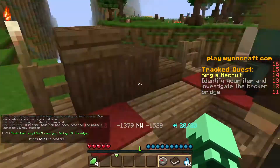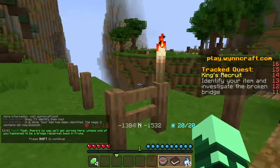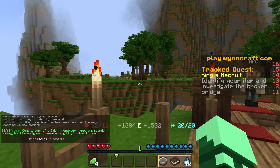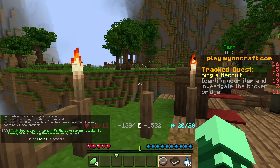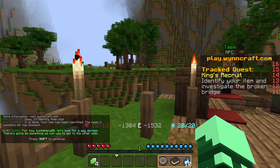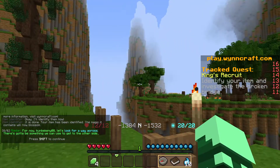The soldier mentioned something about a broken bridge — let's check it out. Yes here it is — wait, stop, don't want you falling off the edge. Yeah, there's no way we'll get across here unless one of you happened to be a bridge repairman back in Bruma. Come to think of it, I honestly can't remember anything I did back home. No, you're not crazy — it's the same for me. It looks like we're suffering the same amnesia as well. It's a mystery for another day. For now let's look for a way across — there's got to be something we can use to get to the other side.